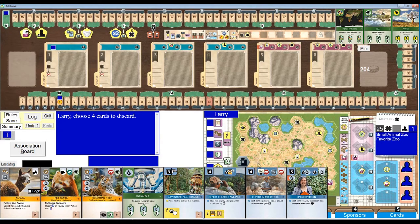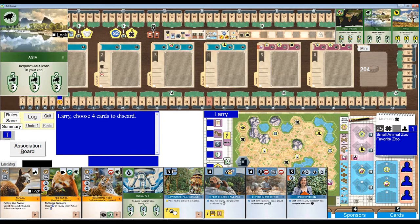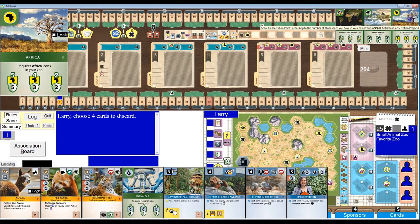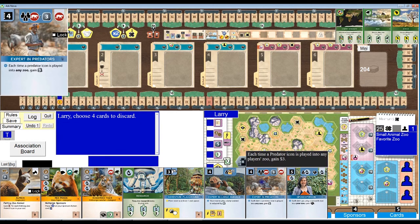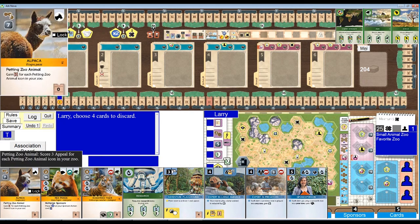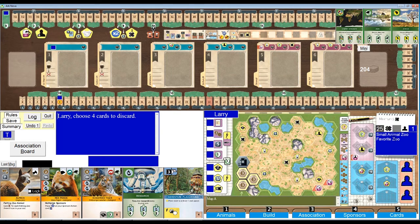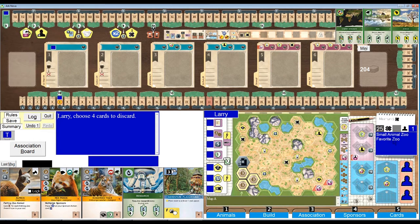Before I look at my hand, let's take a look up here. We've got habitat diversity, requires different continent icons in your zoo. Asia again — I had that in my last playthrough — and Africa as well. So we're looking for African and Asian animals. I don't have a lot of animals: two Asians and a petting zoo. Two Asian animals, that's a good thing. Down here I've got small animal zoo again, I'm not going to want to play with that a second time.